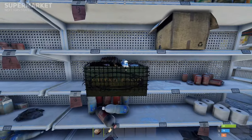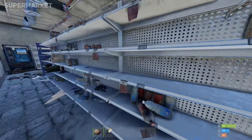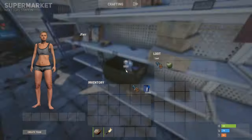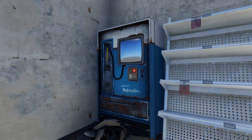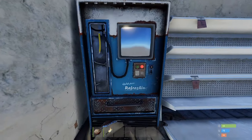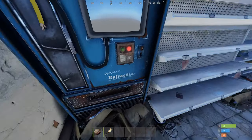Once inside the supermarket you will find rows of supplies which are mostly items you cannot interact with. However, you will find food boxes within these shelves which can supply your food and water. You might also discover at the back of the store there is a vending machine, but this is not an interactable machine and is only used for prop purposes.